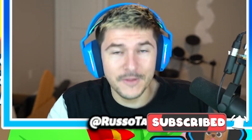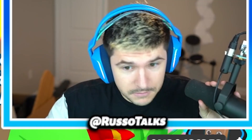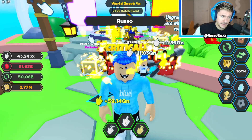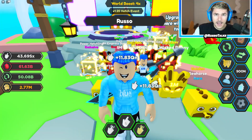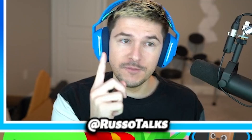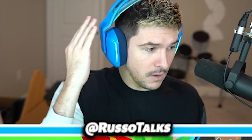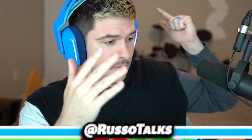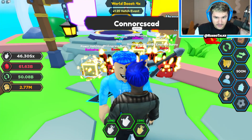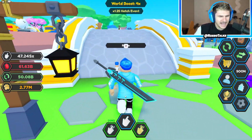You can also hit the subscribe button and the notification bell to never miss a bit. I upload two a day and crazy stuff happens. In this update they added achievements, egg luck combo, new profile statistics, Mines World, Mines Egg, 10 new pets, new secret, three new exclusives, expanded portal area, new settings, and bug fixes. There are a lot of things. So pretty crazy — let's get into it.